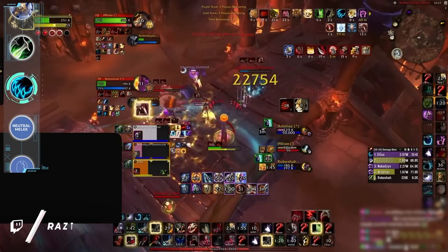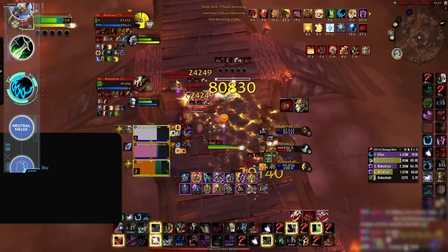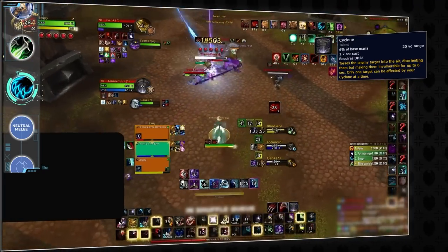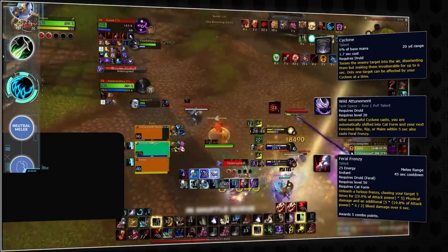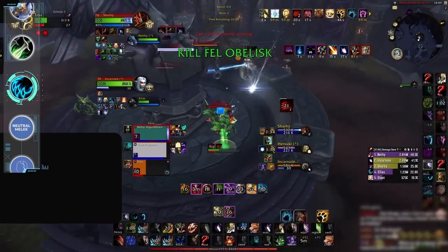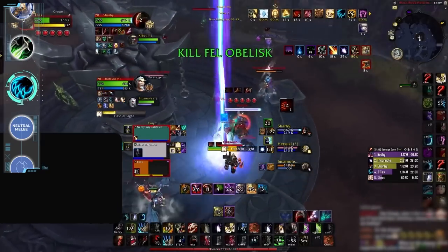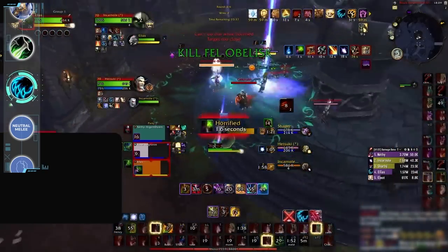The final melee you should always be tunneling are Feral Druids. Feral is a momentum-based class that ramps up bleed damage over time. If left alone, a Feral Druid can dominate a match due to their immense damage and Cyclone ability, further enhanced by the Wild Attunement talent which grants a free Feral Frenzy for 5 seconds after casting. By focusing on tunneling Feral Druids, you can force them into Bear Form, wasting their offensive globals on defensive abilities. If they try to survive in cat form, they will still fall over and die due to how weak they are.